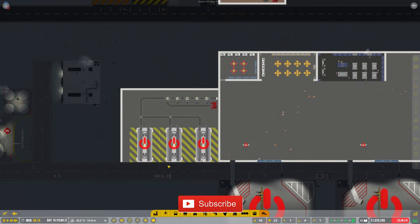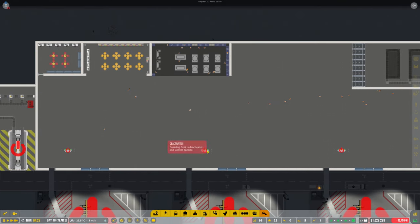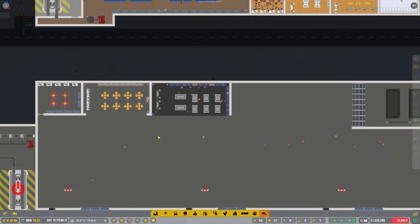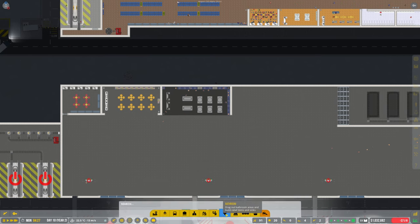Welcome back guys to Penfold Gaming for another episode of Airport CEO. If you missed the last episode, we opened some new shops in this new terminal. We're going to continue working on this new terminal today - get some toilets in and hopefully try to get some flights scheduled. So let's get some toilets in and we need to put some seating in as well. Let's do the toilet area.